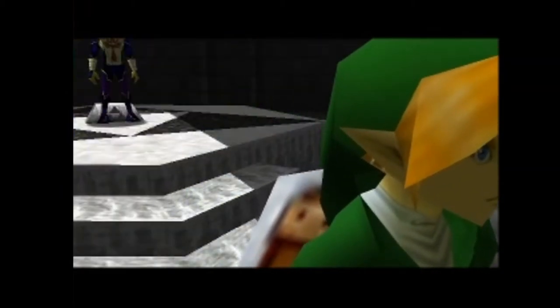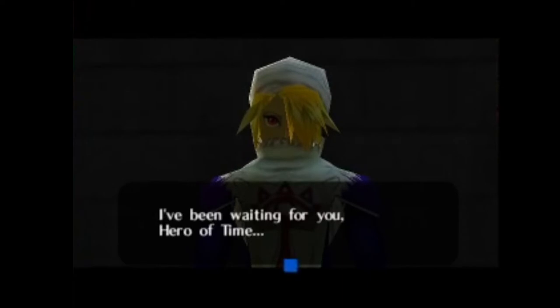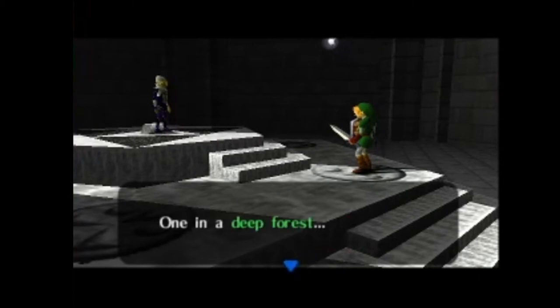I have two stops to make before I go to the forest temple, which is the first one — one is optional, one is required. One of the temples is in a deep forest, one on a high mountain, one under a vast lake. We can extrapolate where those are: the Kokiri Forest — actually it's going to be in the Lost Woods — on a high mountain is Death Mountain, the vast lake is Lake Hylia, the House of the Dead is a graveyard inside Kakariko Village, and the Goddess of the Sand is through the Gerudo Fortress, which we haven't been to yet.